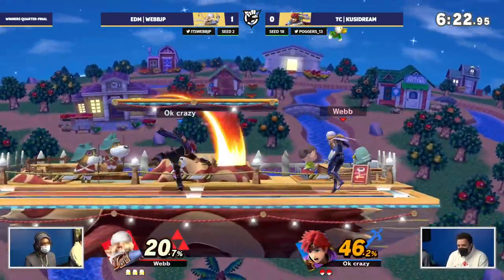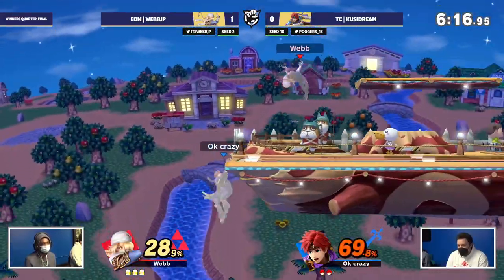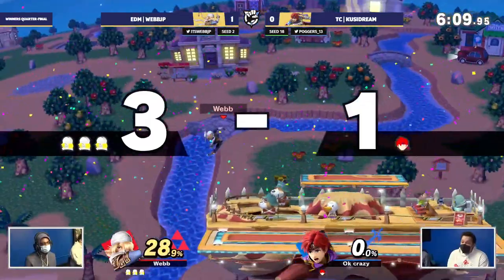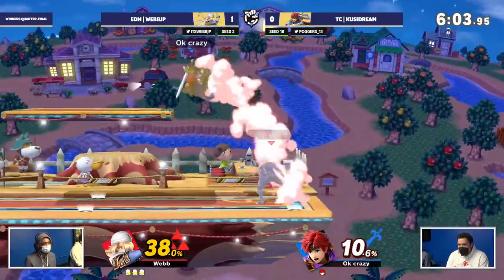Great anti-air jab — not quite getting a full combo off of it. Webb JP just walks up to him, down throw to back air coming out, jumping into the needles. Webb going absolutely crazy right now, into the bouncing fish. And only 28% on this first stock. This is Royville.